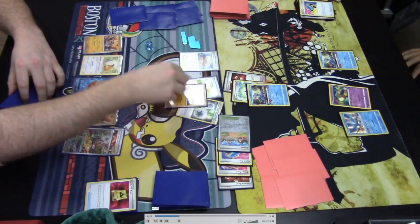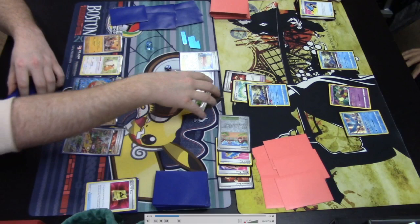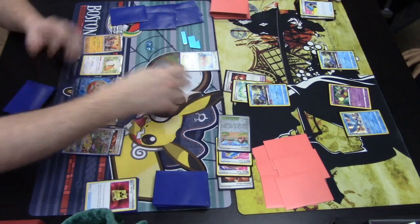Defiance Band and Gift Energy are put onto that Cramorant. Let's do some math: 110 base, plus 30 for the Defiance Band — which gives plus 30 damage if you're behind on prizes — equals 140, plus 10 for the Articuno making it 150. The Cloth is poisoned and has one damage counter, so 150 plus 10 from poison is 160, and with the Bravery Charm it has 170 HP total. After this attack and two poison counters, that's a perfect KO on the opposing Cloth.